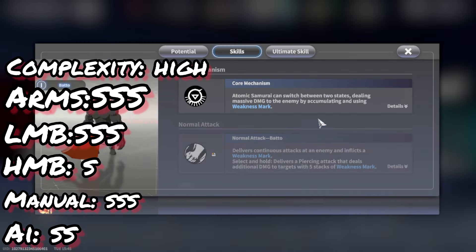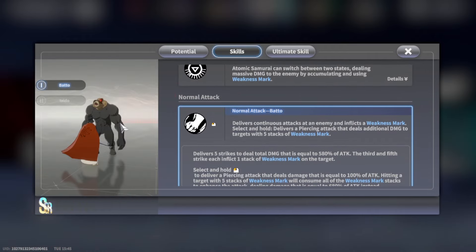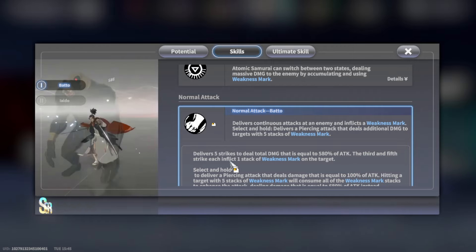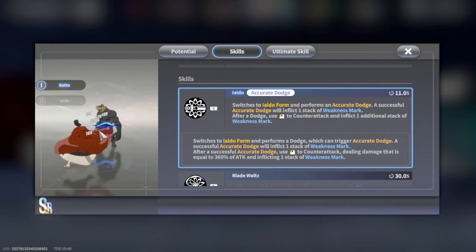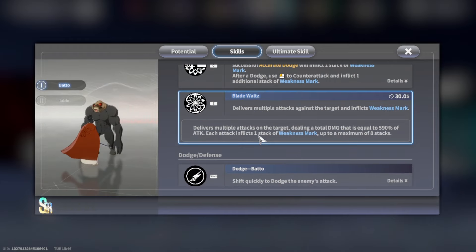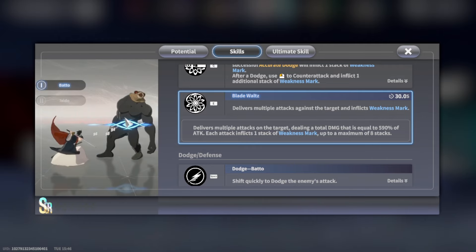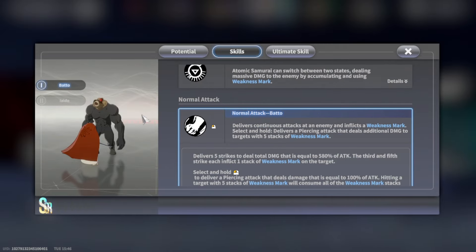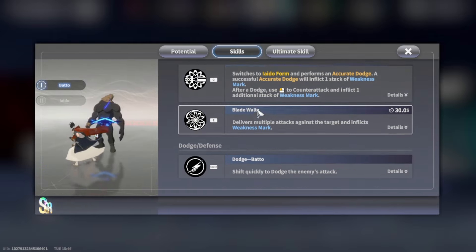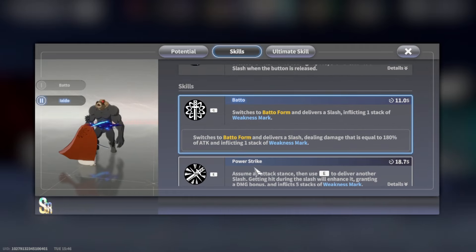Going over his skills: on normal attack you're trying to stack marks as much as possible. Once you have five marks, you can use an enhanced attack. His first skill — you want to continuously switch forms and also dodge and counter attack, which is very important. His second skill allows you to instantly stack five marks, so after using this ability you hold your normal attack and he performs the enhanced attack.